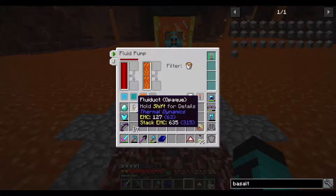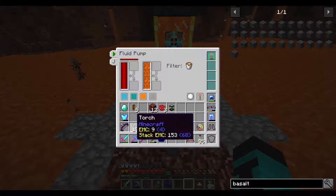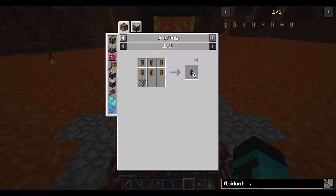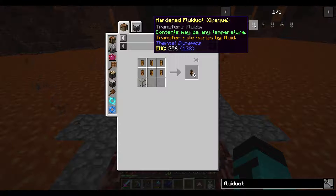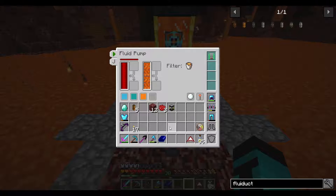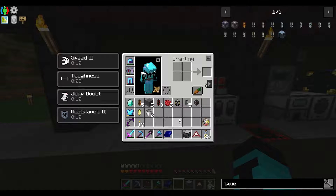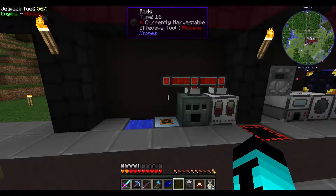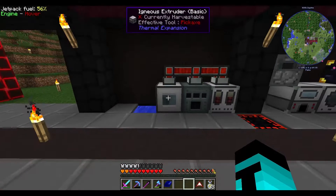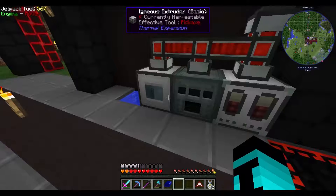I forgot - these fluid ducts will break if contents are extremely hot or cold, so we're going to have to get some hardened fluid ducts first. I'll make some hardened fluid ducts, the Igneous Extruder, and another Aqueous Accumulator. Back at base now: we've got the Aqueous Accumulator providing two water sources, placed the Igneous Extruder down and it filled with water. The power is back and that should power all these machines.